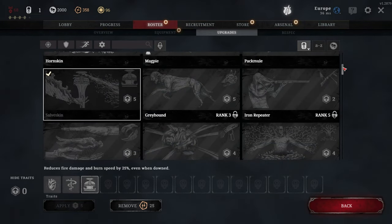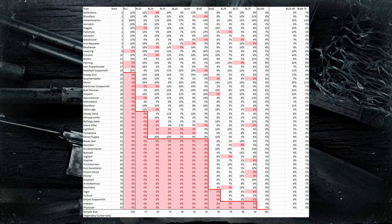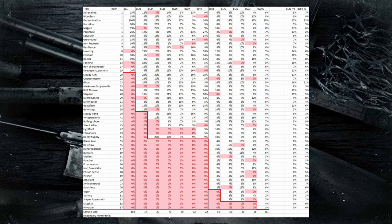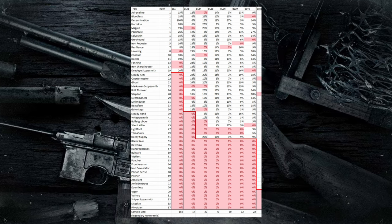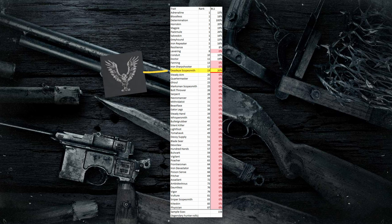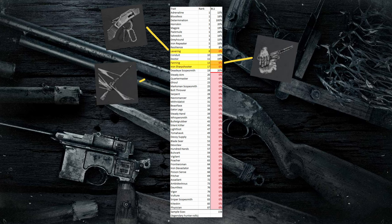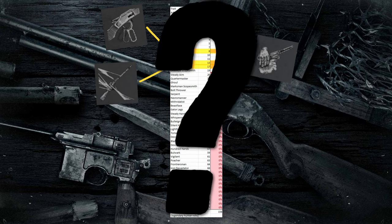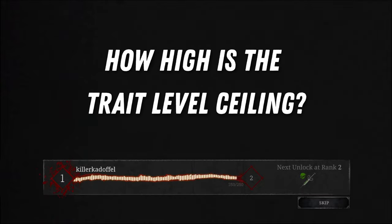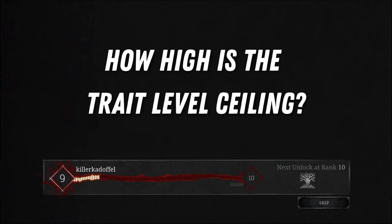How far above your actual BR can you get traits before you unlock them? Looking at the data and ignoring the zeros very likely caused by insufficient sample sizes, you can see that on BR1 you can get a trait up to 18 levels above your current BR, which is Deadeye Scopesmith. Oddly, there are a few traits you unlock before Deadeye Scopesmith that I never got in all of my 158 tries at BR1 — namely Levering, Fanning, and Iron Sharpshooter — which seem to be simply disabled. The question remains: does the 18-level ceiling apply at any BR, or does it change as you level up your Bloodline rank?